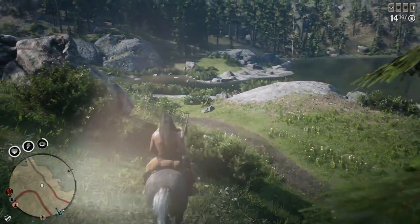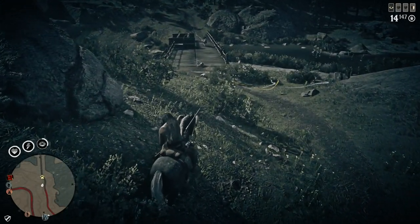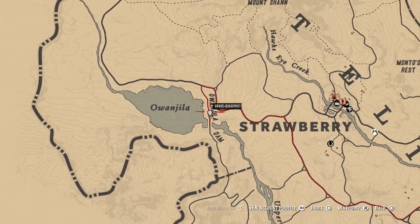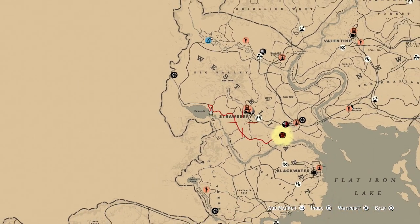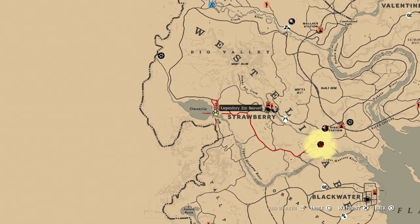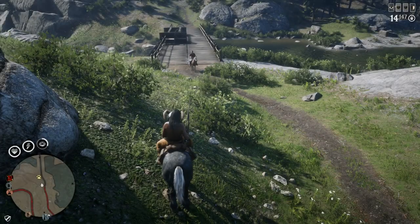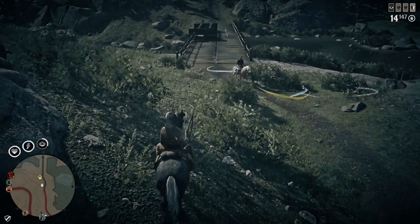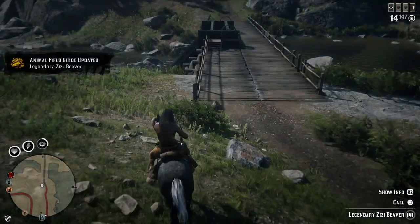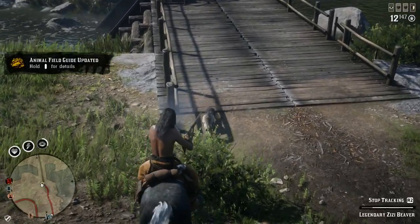I had been farming legendary animals all day with no success. The only legendary animal I had found so far in the open world was the marble fox — the video I uploaded yesterday. I had really just given up. I was tired of farming, had tons of treasure maps, so I was just riding along and came across this legendary beaver. Be careful — this thing is very aggressive, as you're going to see here in just a second. I almost thought it was going to kill me. I didn't realize it would be as aggressive, considering a lot of the other animals just run away from you.